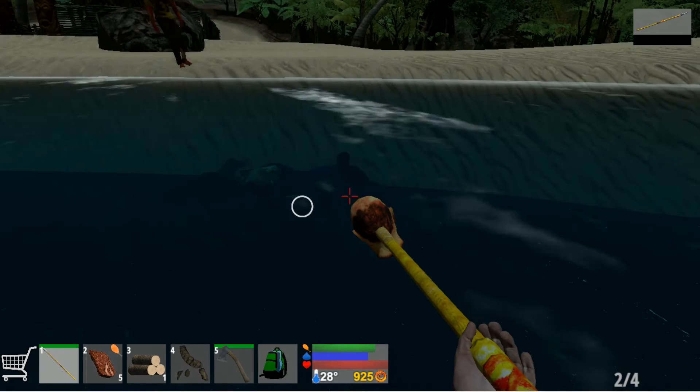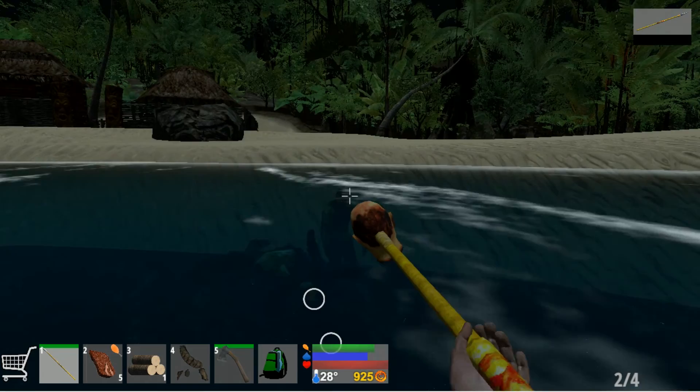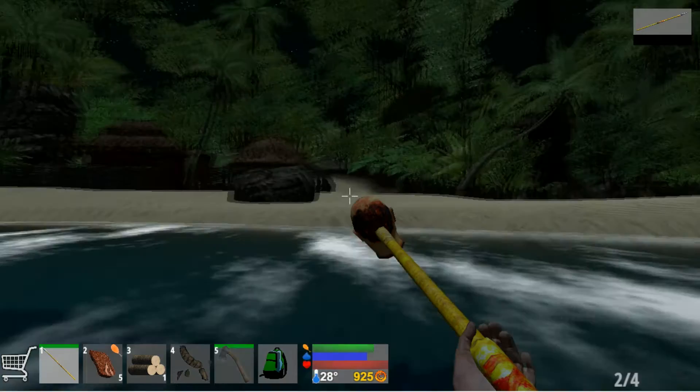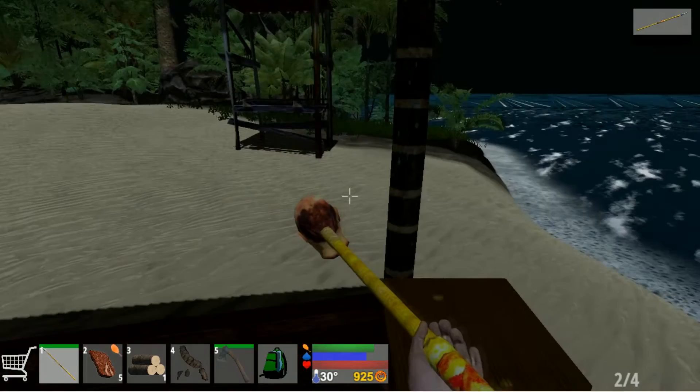The game starts in over-the-shoulder view instead of first-person, which makes more sense. It took about half an hour to figure out that pressing V switches view — found only by spamming every key on the keyboard. Left click does fire but you have to reload first, and the game never tells you what key reloads or that guns even need reloading. They also couldn't find each other — no player icons, no notifications, nothing to confirm they were even in the same map.